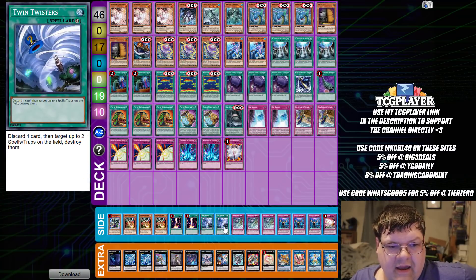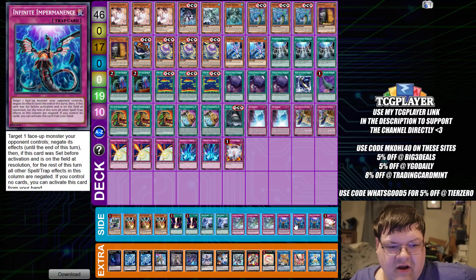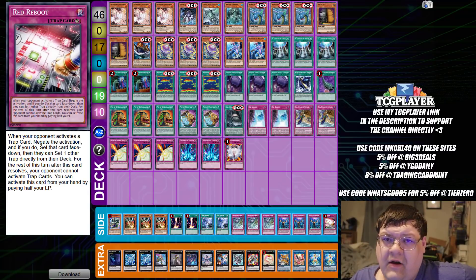In the side deck, we have one Pinkertops, triple Droll, two Raigaki, two Twin Twisters, triple Ice Dragon's Prisons, triple Imperm, and one copy of Red Reboot here. Wrapping up Water.